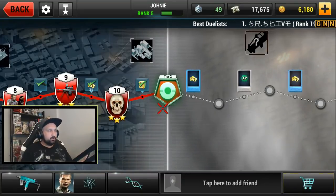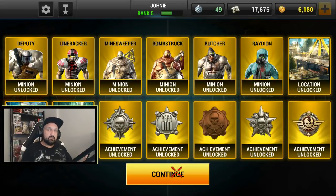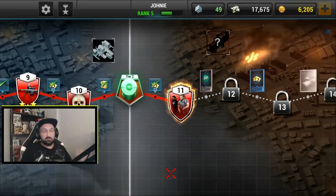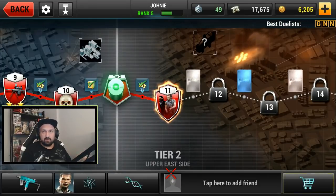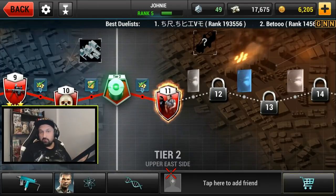I'm level five now and about to enter tier two on the single player campaign. When you progress you get better rewards — more cash, more XP. It seems I unlocked a bunch of new minions or cards or something. I also got a lot of gold from my first purchase but I don't know what to do with it — leave me a comment and let me know.